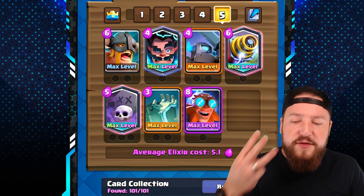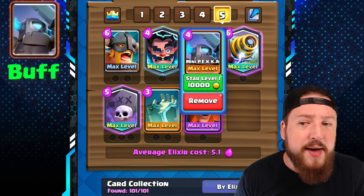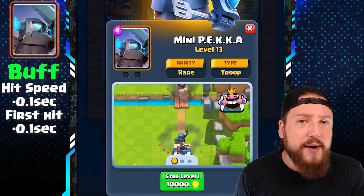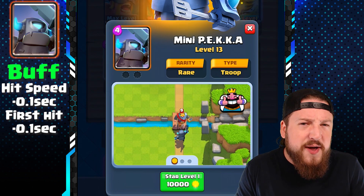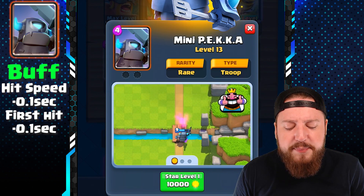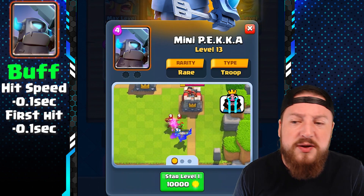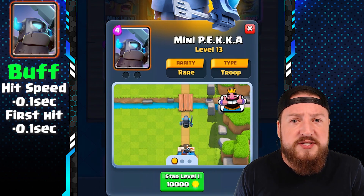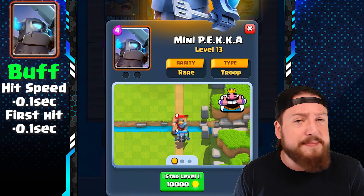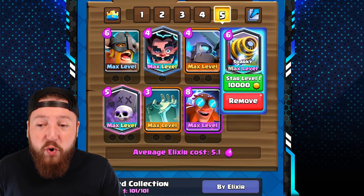The third card being changed is a buff for the Mini Pekka, whose attack speed and first attack speed will be 0.1 seconds faster — a very slight buff. The Mini Pekka hasn't really been in the meta for several months this year. I think it will make a resurgence but probably won't dominate nearly as badly as it did at the beginning of the year.